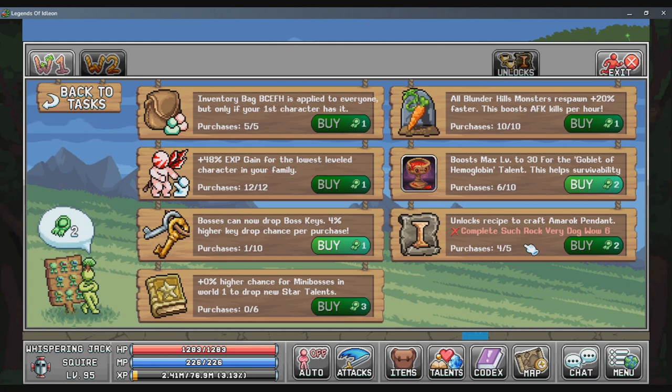As you progress through the world one boss task, you want to allocate merits into this merit upgrade as soon as you can. And finally, the star book merit — I don't recommend putting any more than one level into it.